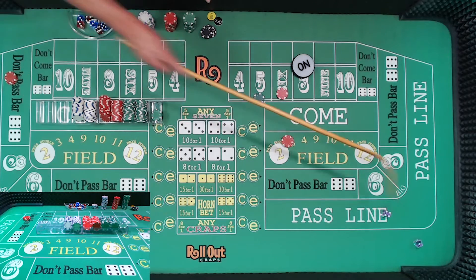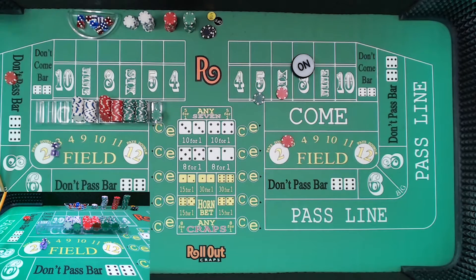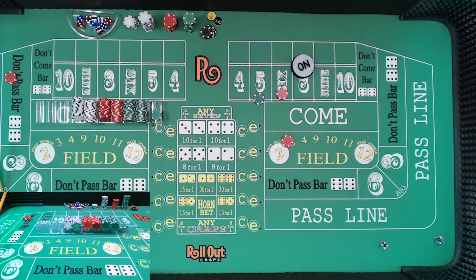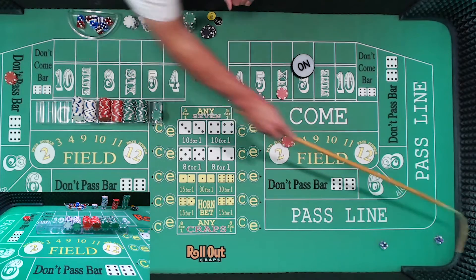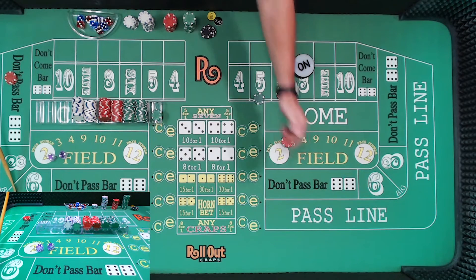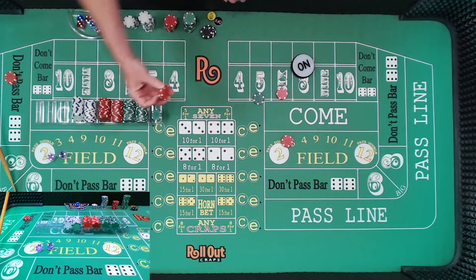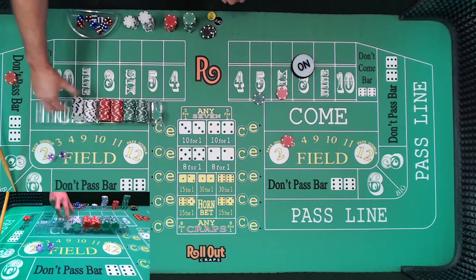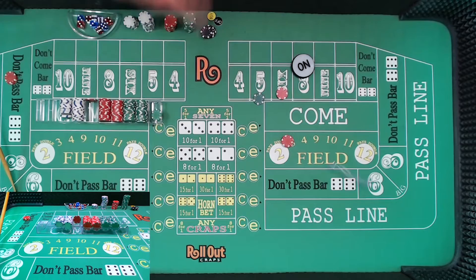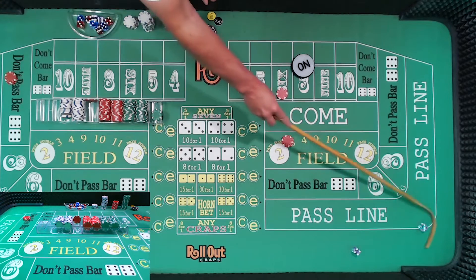Nice route. Five — that's $35 minus the $15, which is going to be a $20 winner. Rack that. And a six easy — again that's going to be $35 here minus $15 there, $20 winner. Rack that up. Let's move this over, make some more space. Dice are out — a seven out.